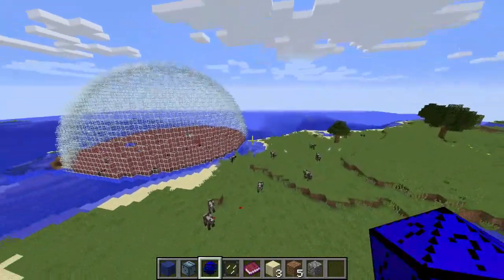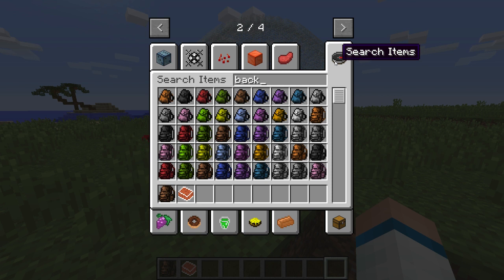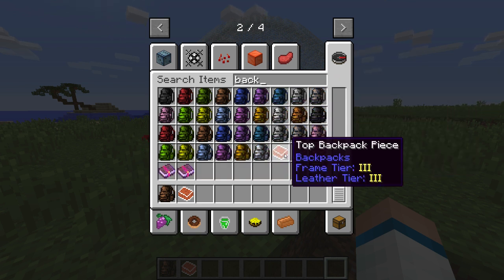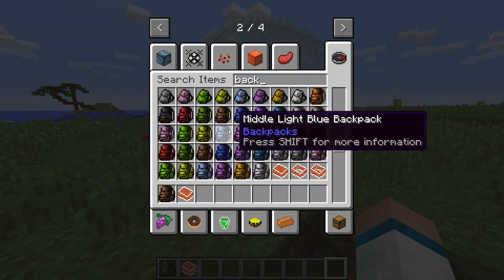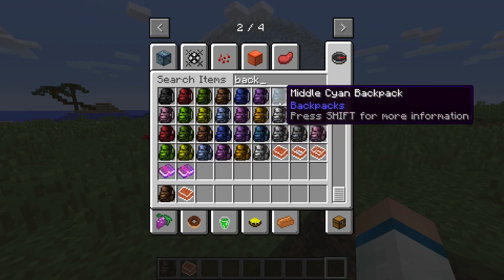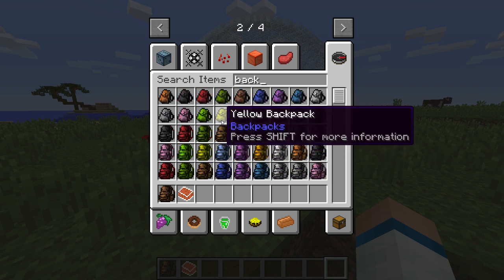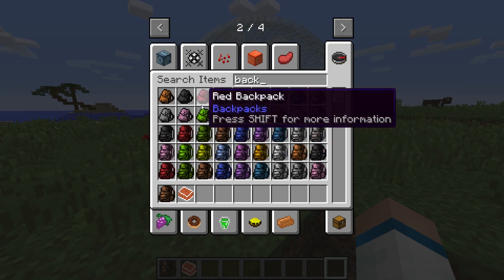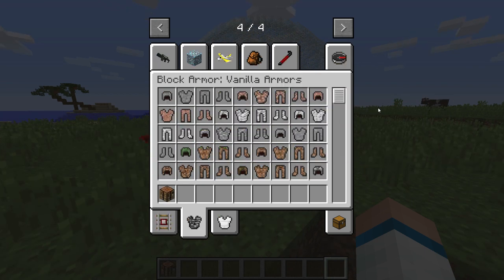Number 8 on the list is the Backpack mod. It adds in pretty much exactly what the name says — backpacks. You can have big backpacks, little backpacks, any color backpacks. They store your materials and some can even store your food. They are really useful for mining.